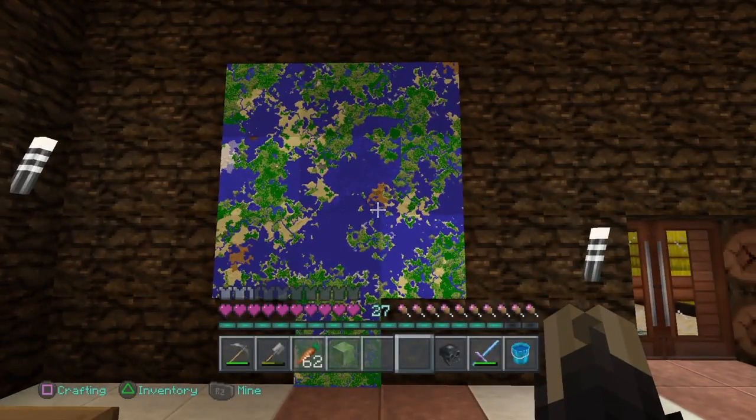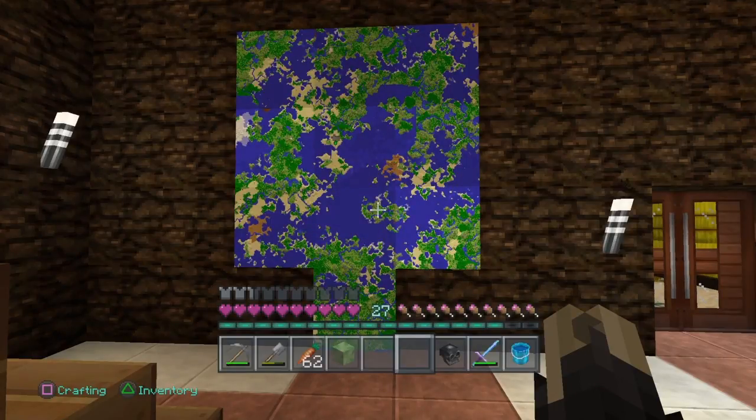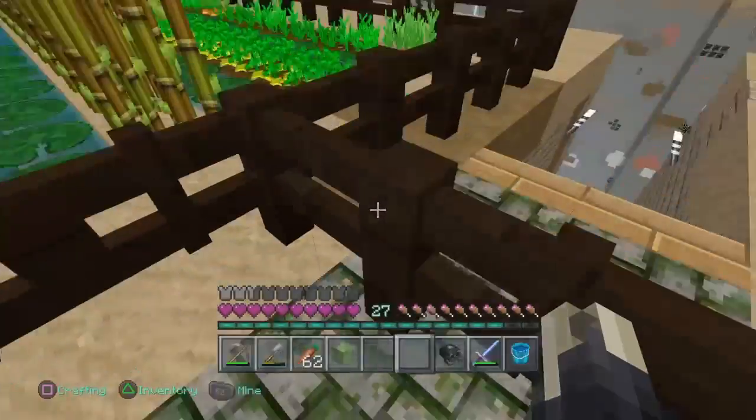Since the last video, a couple trophies have come out. One of them dealt with placing maps. As you can see, it's not a square right now, but if you take out that bottom one it's a three by three square, and to get that trophy you gotta place these. Since it was already placed I didn't get the trophy, but all I had to do was pop one map out and put it back in — it updated itself and I got the trophy.